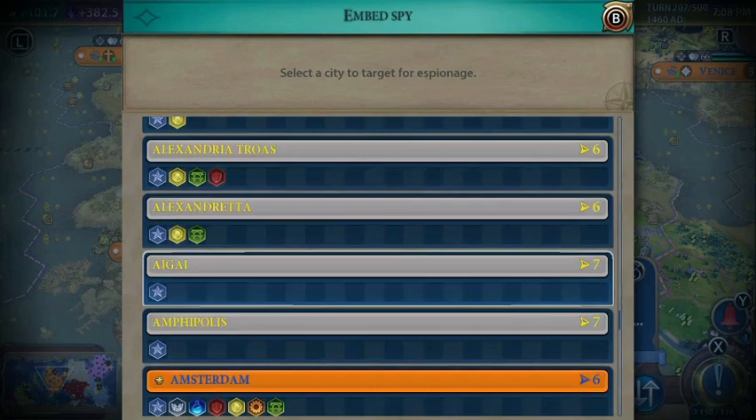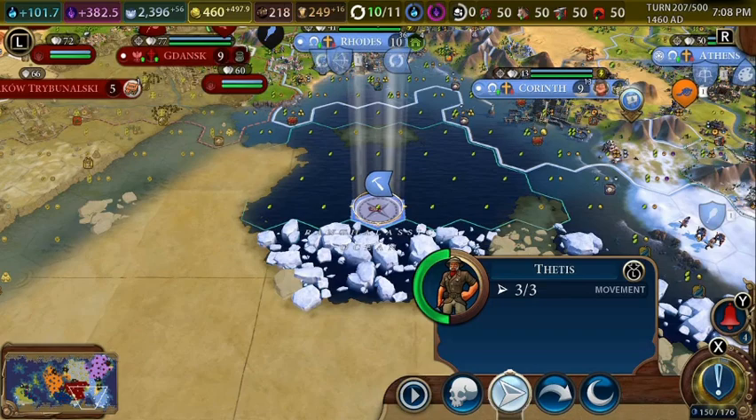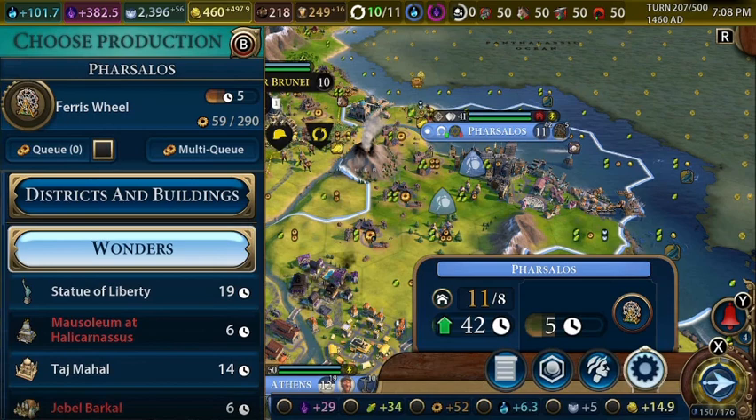Let's send this archaeologist to the Vikings' capital. And we'll send this other archaeologist on his way. Let's plant a forest over here — that way we can start building another national park.